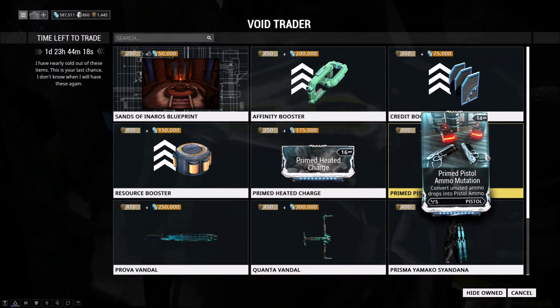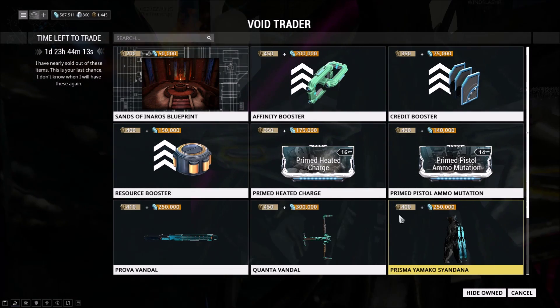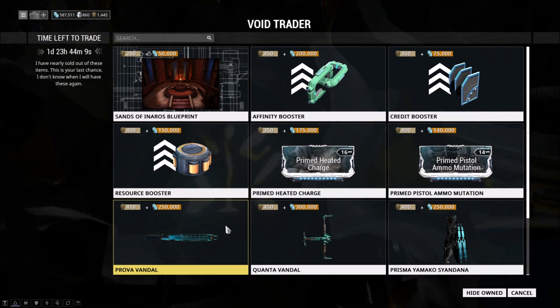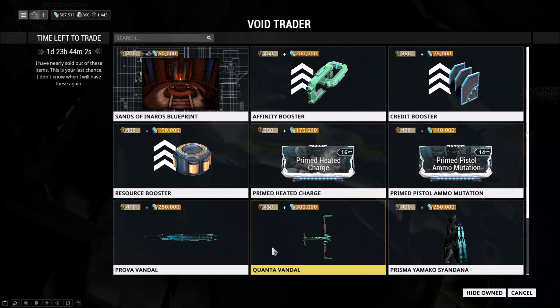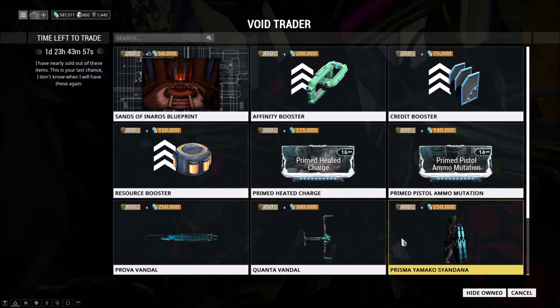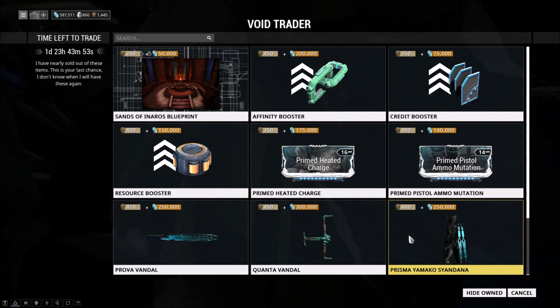Primed Pistol Ammo Mutation is 400 ducats and 140,000 credits. Then you have the Prova Vandal, which is 410 ducats and 250,000 credits. The Quanta Vandal, which is 450 ducats and 300,000 credits. The Prisma Yamako Saiandana, which is 400 ducats and 250,000 credits.